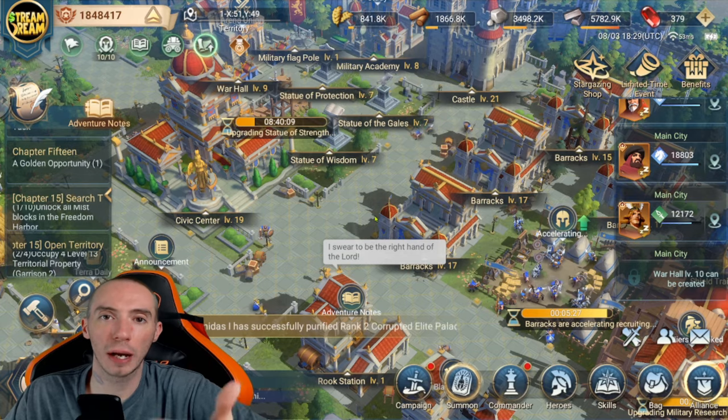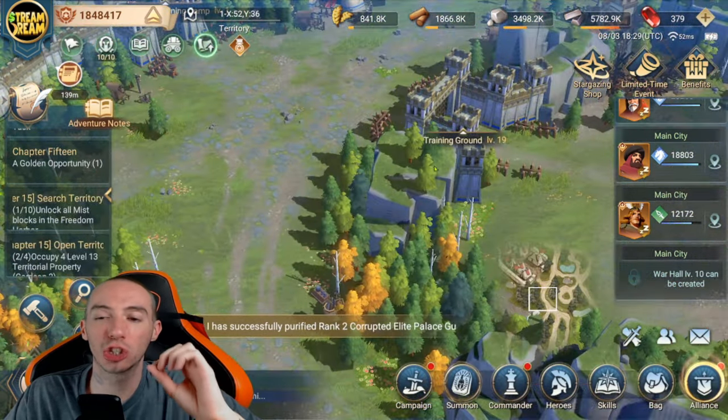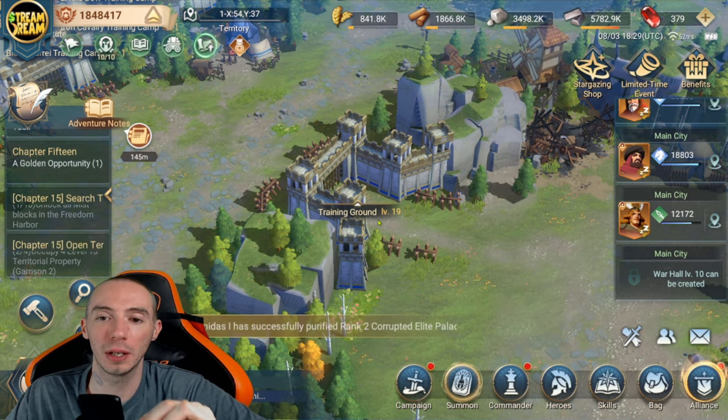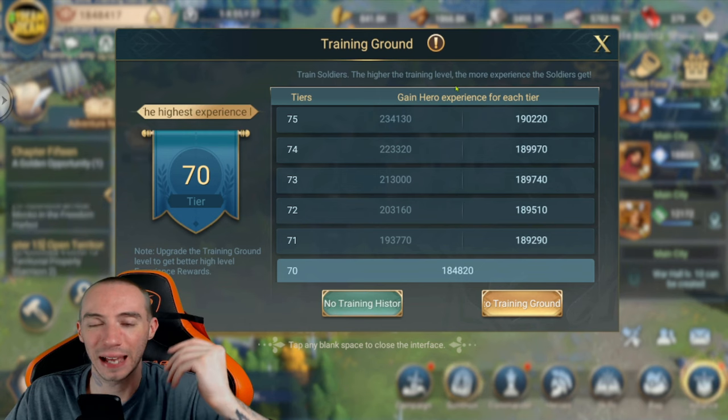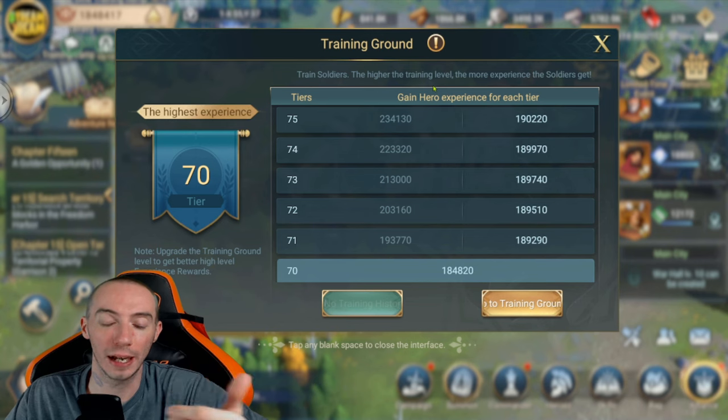As you progress through the game and advance your civilization you will unlock the Training Grounds, and this is going to be the best way to get hero XP. You always want to have your Training Grounds at the highest level possible, because the higher the level the more experience points you will get from it.